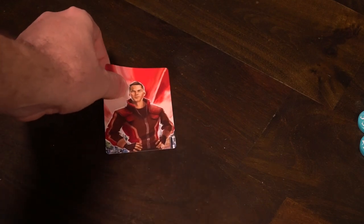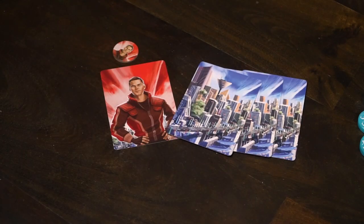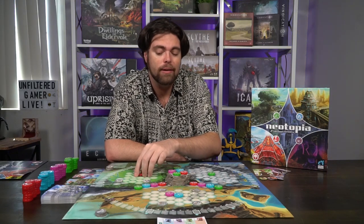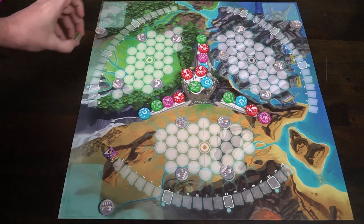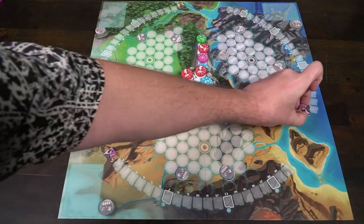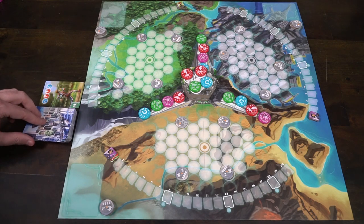Each player is going to start with three cards in their hand, a character card, and a character token that will allow them to keep track of their actions. The first player will begin by placing down one of their specific colored discs on any one of the middle circle spaces on the game board. Each player in clockwise order will do the same, either placing it adjacent to a disc already placed or in the middle disc space. Make sure you set aside any extra characters and their tokens.